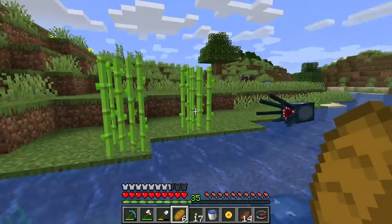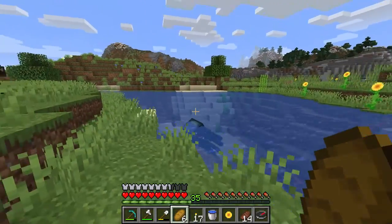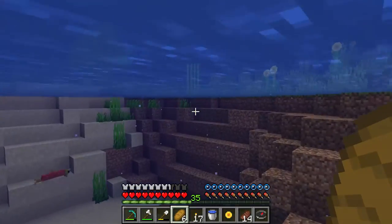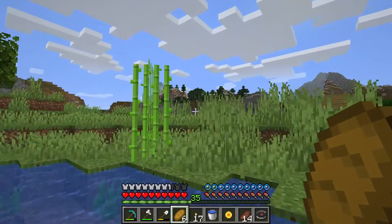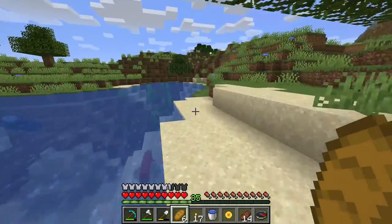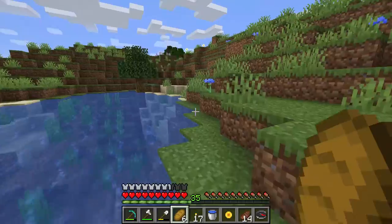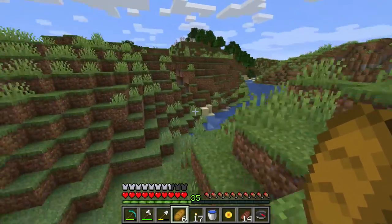You follow the river and every time you see sugar cane, you go on the sides and go get the sugar. So if you see a river, make sure you follow the river and get all the sugar cane.